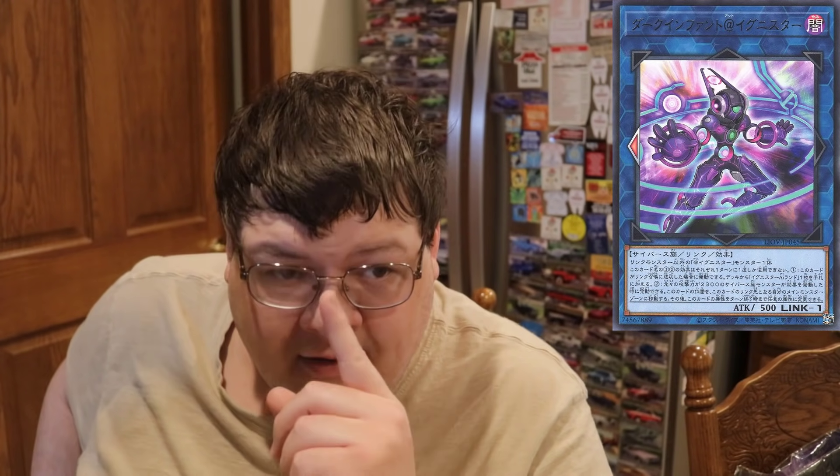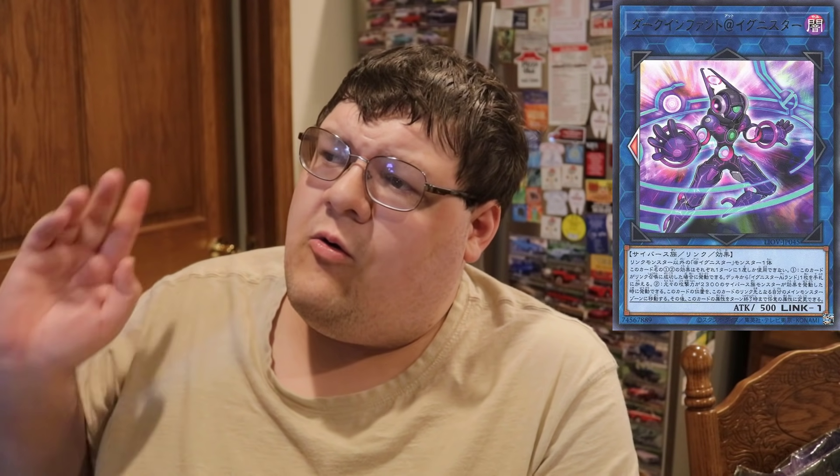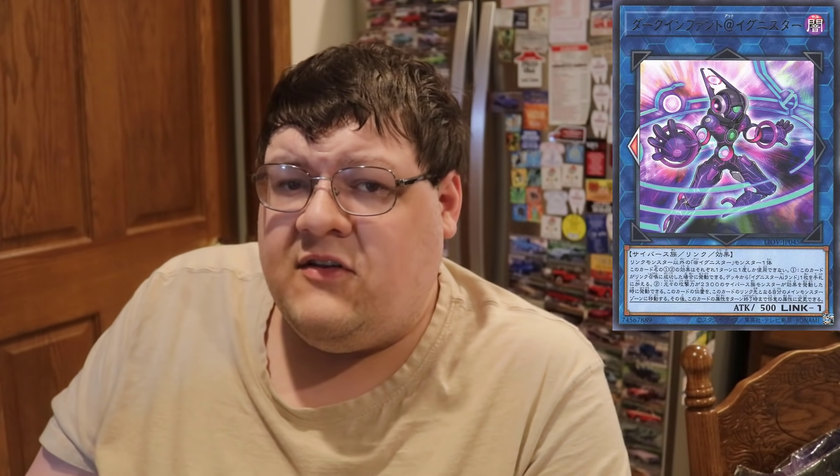Next up on this list is Adding Nister. You guys have seen me talk about Adding Nister for a while on this channel. If you normal summon the Fire or the Light, it is full combo. They just got a Link 1, Dark Infant, that searches for the Field Spell. The Field Spell basically allows you to start Special Summoning and doing all sorts of shenanigans.